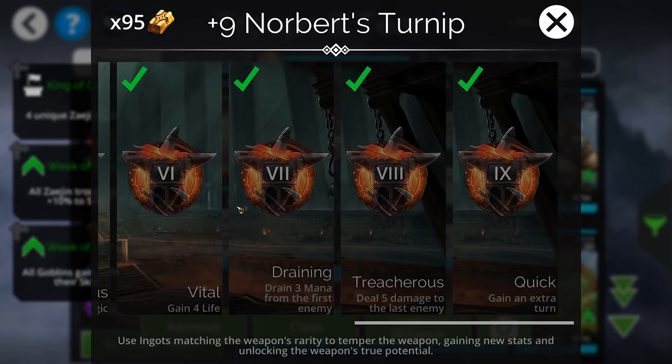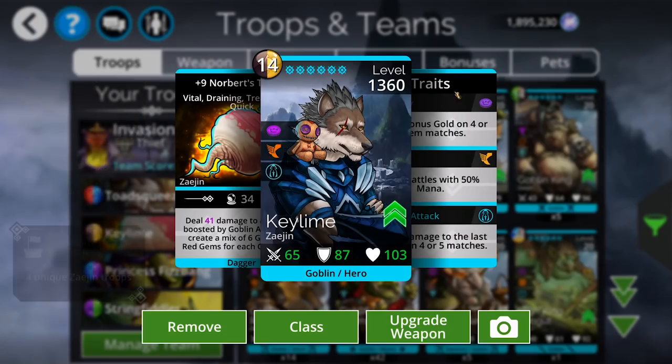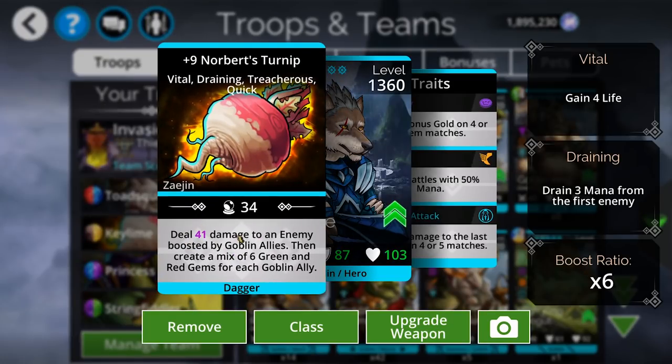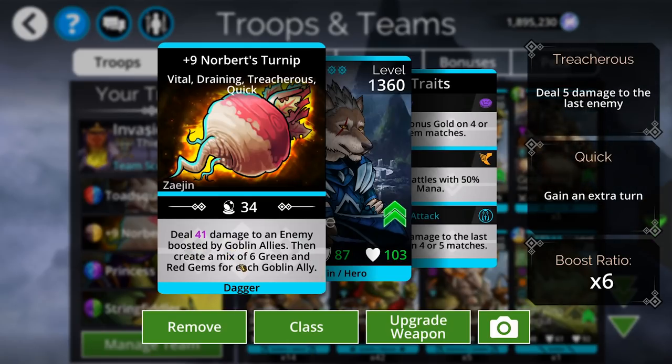If we look at the upgrades for this weapon, it gets an extra turn by default — it's a Goblin thing, that makes sense. But what's it also doing? Well, it's doing damage boosted by Goblin allies — that makes sense. And then it's creating a mix of green and red.